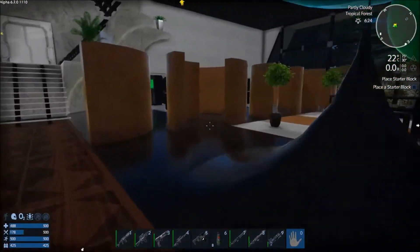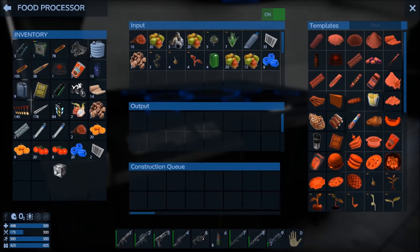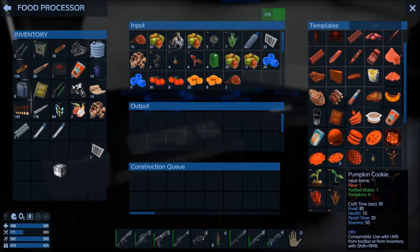Before we do that, let's do something with this food. Oh look, we've got one for free - a free small vessel starter! Good job my inventory wasn't full, because I might have dropped that on the floor and never noticed.